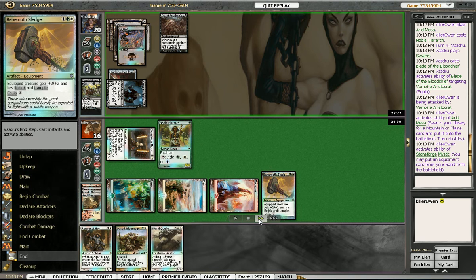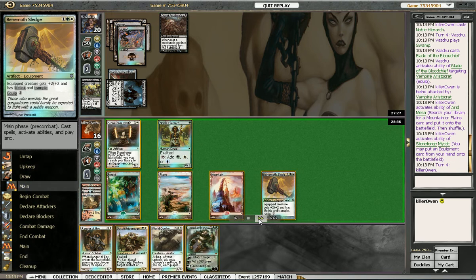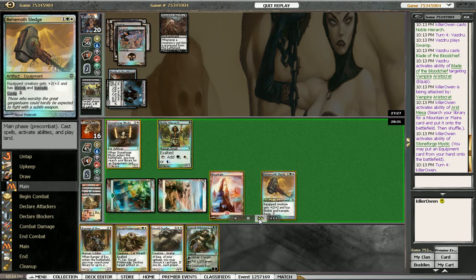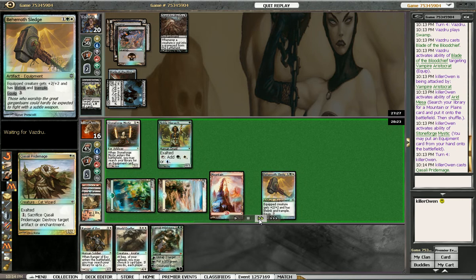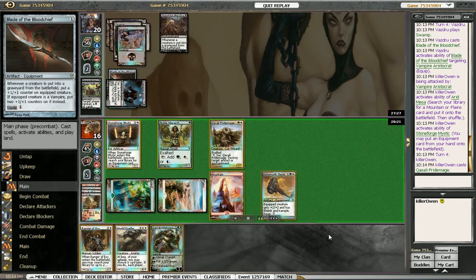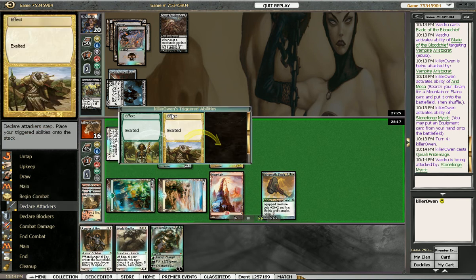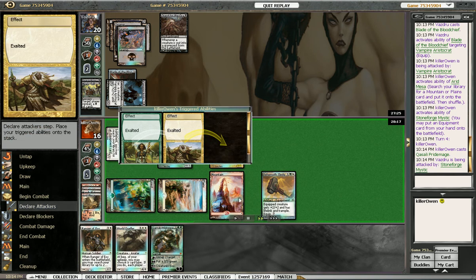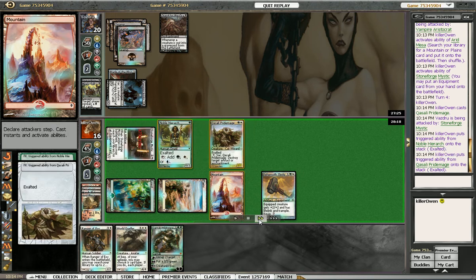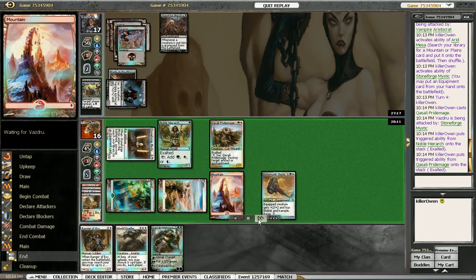Things still looking good for us. We get a Garruk here, but I think Pride Mage is the best play. If he has anything that would kill our guys, we can shoot the Blade of the Blood Chief. So we'll attack with Double Exalted, pump our guy up to a 3/4, get in some damage, and pass the turn.